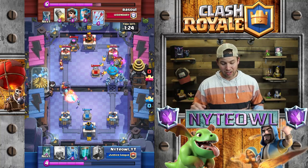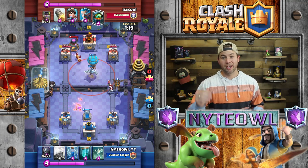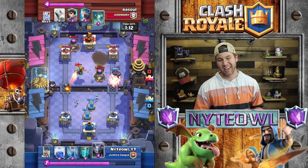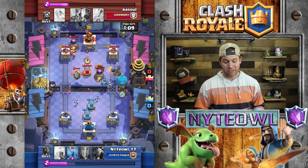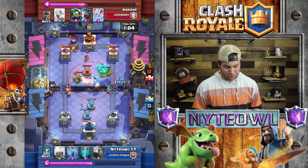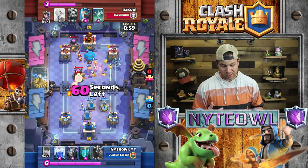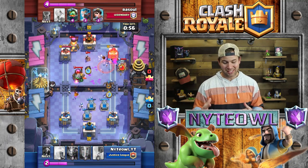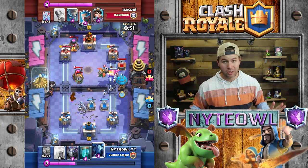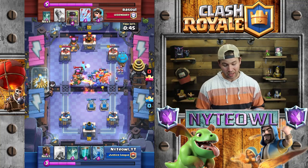I'm able to get the Lava Hound in there — it takes out the Inferno Dragon. This is a key push right here. The Balloon is able to get the Tombstone out of the way, so the Lava Hound sneaks in at full health against the Furnace, and the Balloon comes in full health as well to smack the tower. He brings everything over into the center, but his Princess and everything else is locked on my Lava Hound. Did you see those two little Minions doing work to that tower? Just a couple Minions took out that entire push basically.